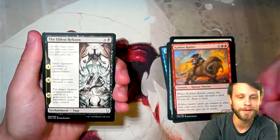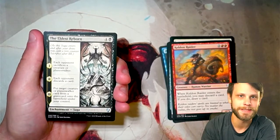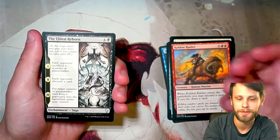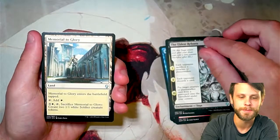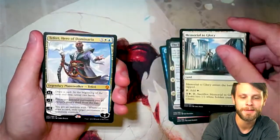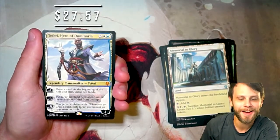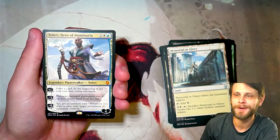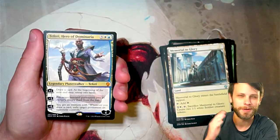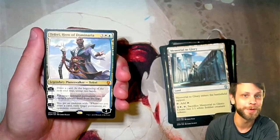It's a cool mechanic where essentially this sits on the battlefield and gets an effect every turn until it gets three counters in this case. Memorial to Glory, part of that uncommon land cycle. Starting off strong with Teferi Hero of Dominaria — the value will pop up on the screen, but my goodness, I think that is the best pull we could have asked for.